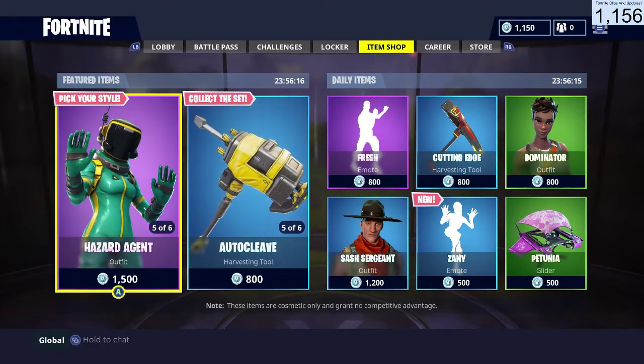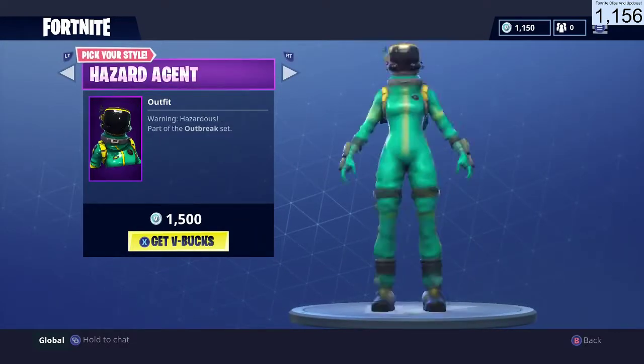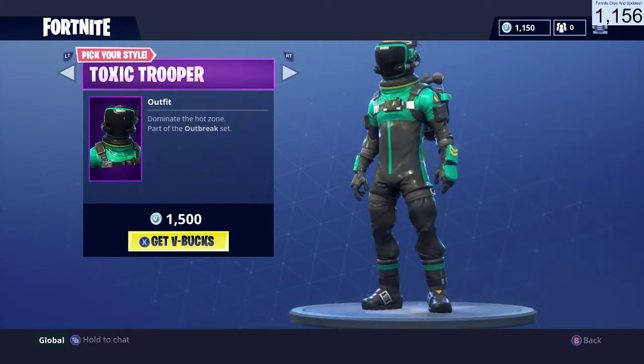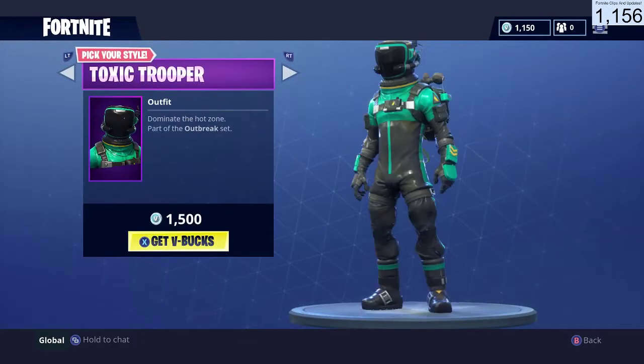Welcome everybody, back with another Fortnite item shop video. Today we once again have the Toxic Trooper as well as the Hazard Agent outfit for the last day. You can get both of those. Wait, why does it say 2 of 6 but there's only 2 of them? That's weird.